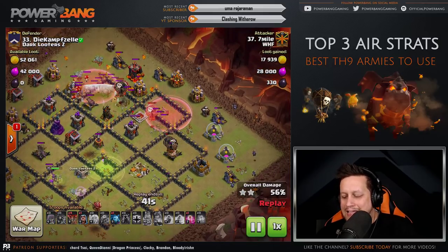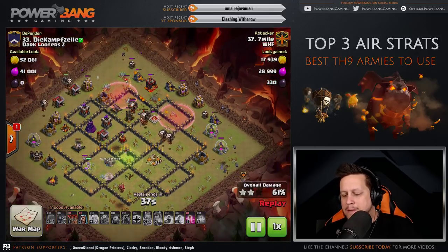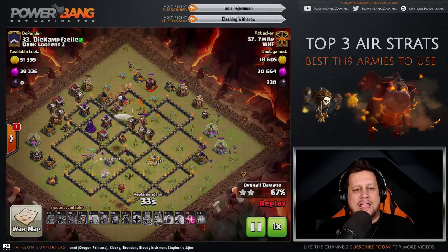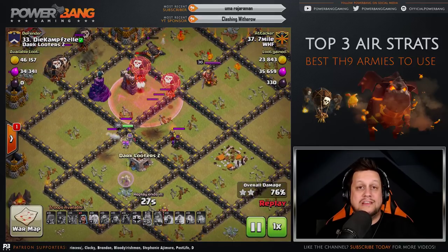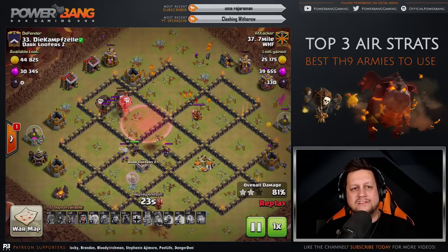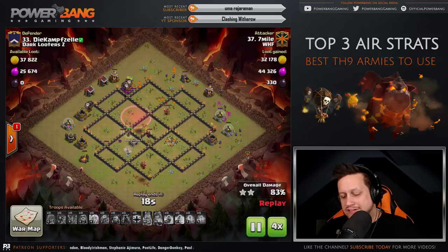All these Balloons gang up on the defenses — really nice work, though a little thin in places. Could have come a bit stronger with the Balloons, but it's not going to matter. The Queen has taken out the entire left side of the base and it is completely wrecked. Seven Mile doing a great job — this is the Queen Charge Lalo attack, and the rest is just cleanup.